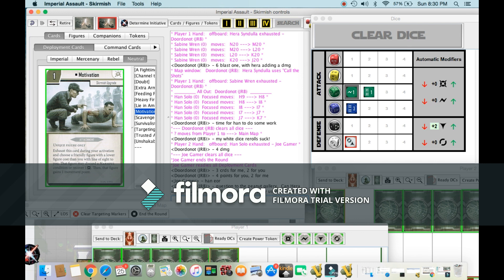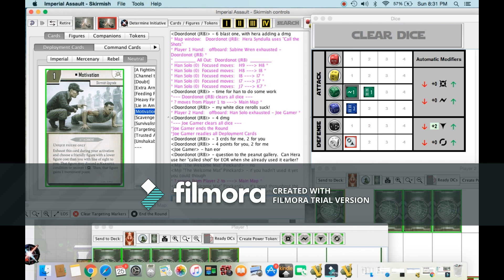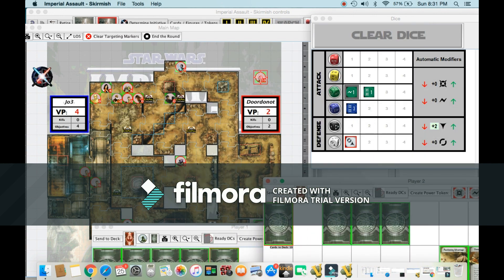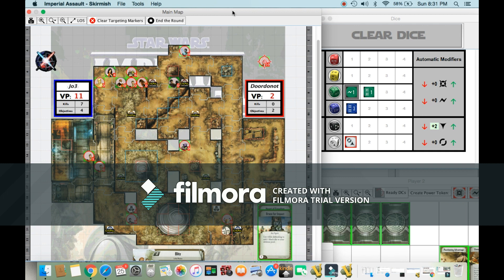Can Hera use her Call the Shots for that attack around when she already used it earlier? No — if you hadn't used it, you could. Positioning Advantage comes out and it looks like that'll do it. So he didn't have Negation. If he had had Negation, you'd definitely play it there to keep Ezra alive — then you have the chance of Brashing Ezra. And even if Joe had initiative, you're forcing him to take more shots to kill Ezra, which isn't guaranteed.